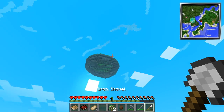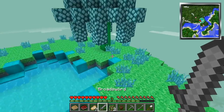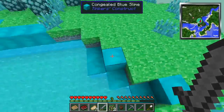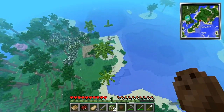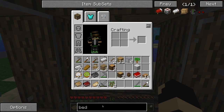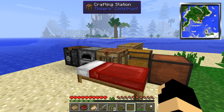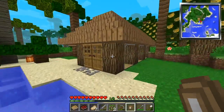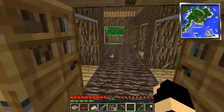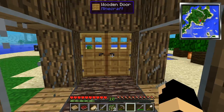Oh, up here there's like a sky thing — congealed green slime, okay. Let's go down here and see if our glass is done. Doors — let's work with our regular house for now. We'll put that there so just in case anyone wants to come into our house.